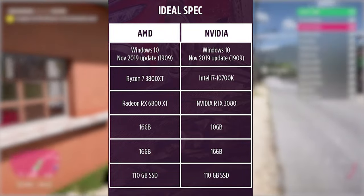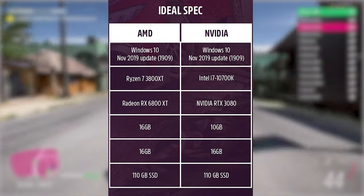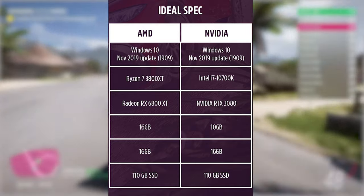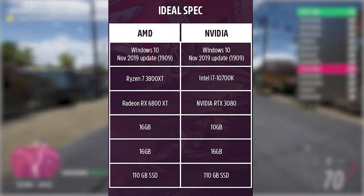Now for the ideal spec, this really does kick it up a notch, so yeah, you want a strong one for this. With the CPU side on AMD, we have a Ryzen 7 3800XT — surprised it's not like a 5800X, but oh well. For the GPU, we have an RX 6800XT, and the VRAM says 16GB, which is quite a lot, and hopefully it doesn't use all that much, because games like Cyberpunk definitely do. For system memory, it's also 16GB, which kind of surprises me. And for the storage, it explains having 110GB on an SSD, not on a hard disk drive this time.